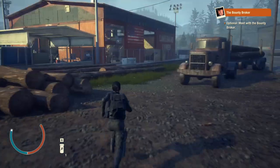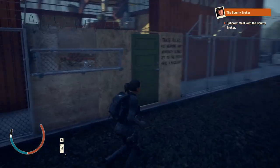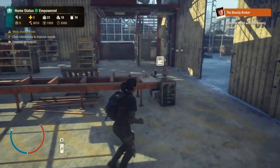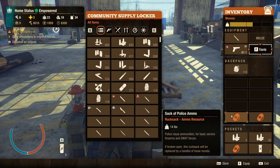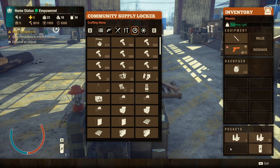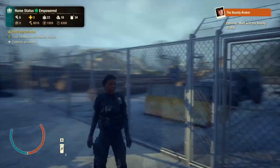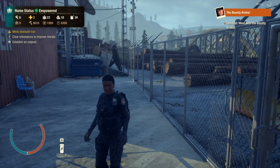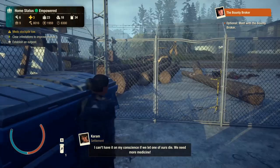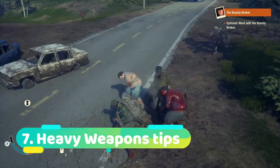Doing this allows you to take the rucksacks and trade them to friends directly from your inventory, instead of having to put them on your character's back and go into their game. It also lets you drop them straight into your supply locker, so you no longer have to store them in the back of vehicles. Some people might see this as cheating — I don't do it too often myself — but it's a nice little trick for those interested.